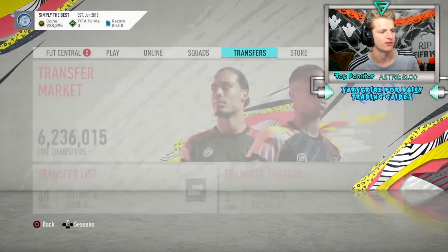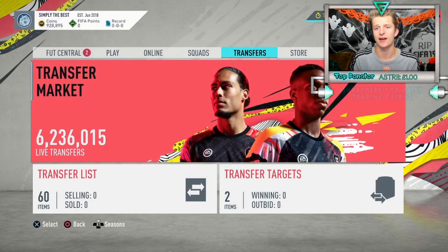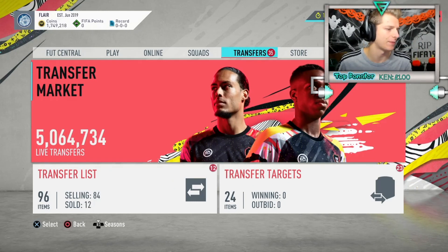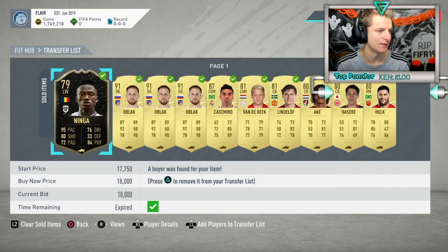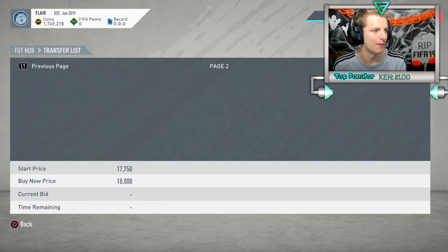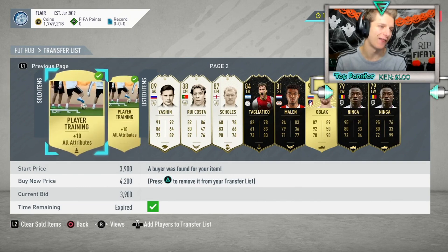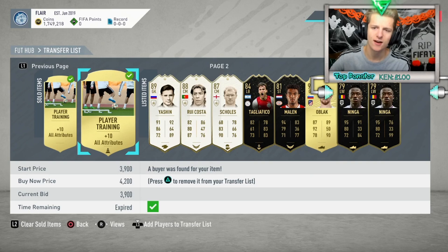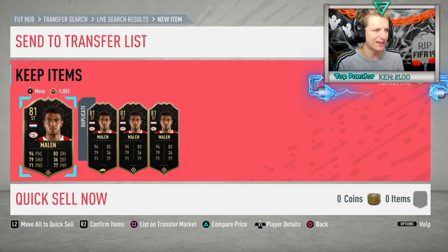That's how I data collect for informs and icons. A bunch of players sold overnight - Inga, bought for 15, and a few Oblacs, nothing too crazy. Those are going out of the club to free up a few coins. The old favorites returning about 4-5K profit each. Not a bad start to the day.